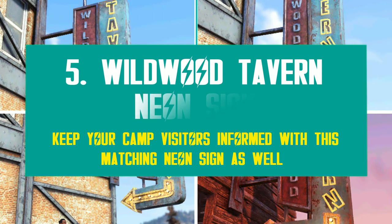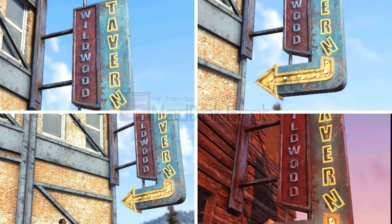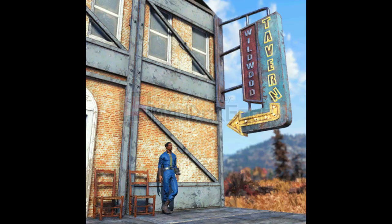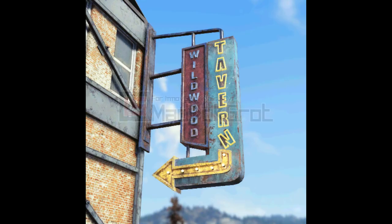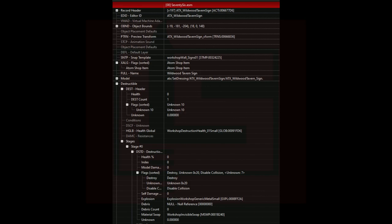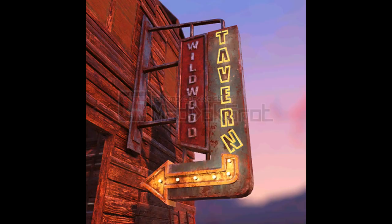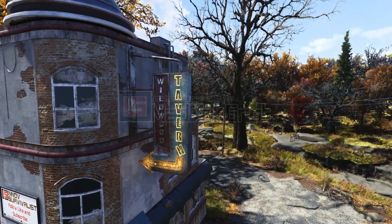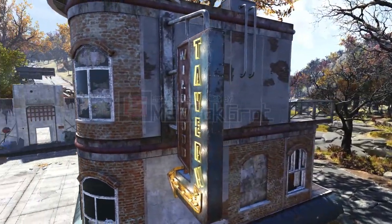I suspect Bethesda will release a huge Wildwood bundle, because there's also this catchy sign saying 'Wildwood Tavern,' which will surely fit the new tavern prefab like a glove. This new sign is quite colorful and illuminated, which means it's visible at night — no need for extra lamps around it. Here's a small preview at night to give you an idea. It's quite a huge sign, and I think this one is really coming with the respective prefab.